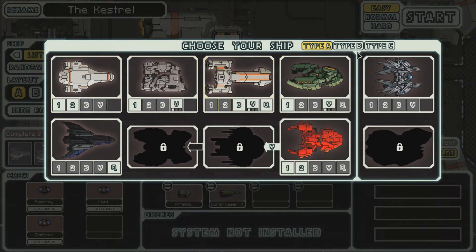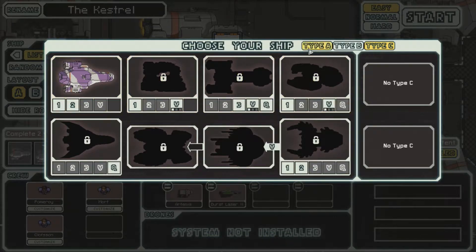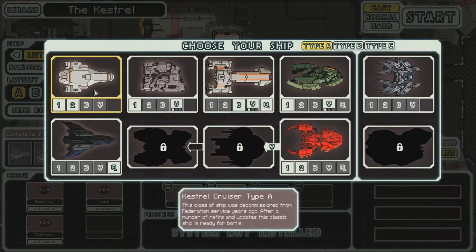So we did Layout C last time for the Kestrel Cruiser. Turned out pretty good, we made it to the end, but we didn't win, as I have yet to do with the Kestrel type. I have almost won with every single other ship that I have except for the Kestrel — for example, the new Lanius Cruiser, the Mantis Cruiser, and the Stealth Cruiser.